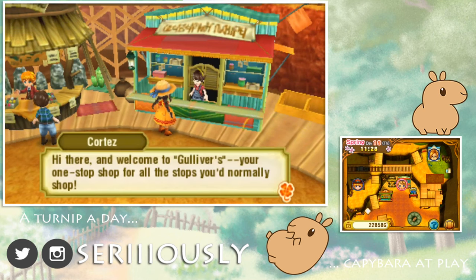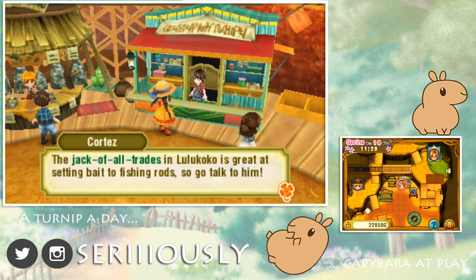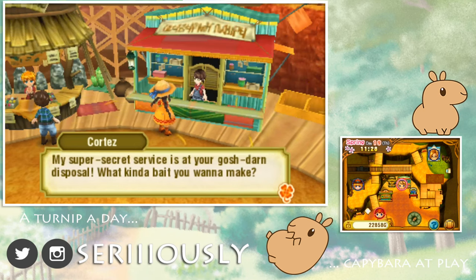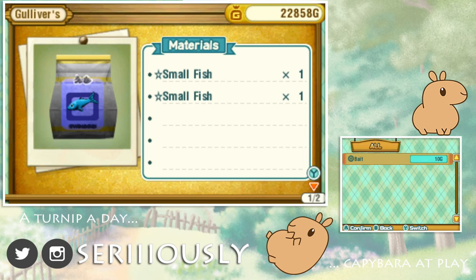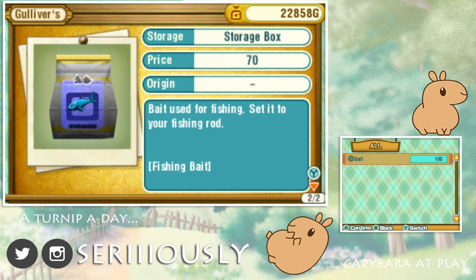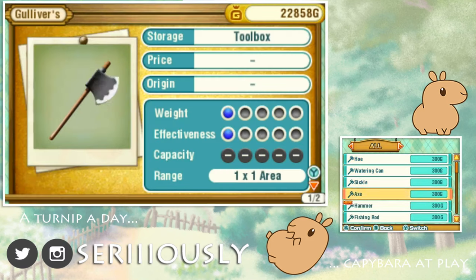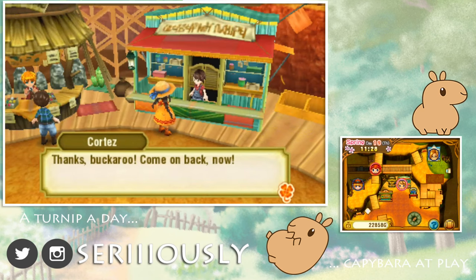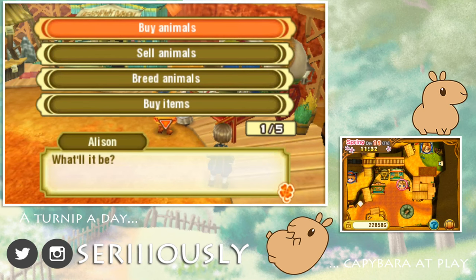Gulliver's General Store — he says they also take orders for bait here, and Lulu Coco is great at setting bait to a fishing rod. So you can make your own fish bait! You need two small fish to make the bait. We might have to try making some fishing bait pretty soon. Let's see what items he has available — oh, he sells the hammer now, and mint, chamomile, and lavender. Thank you very much, Cortez.